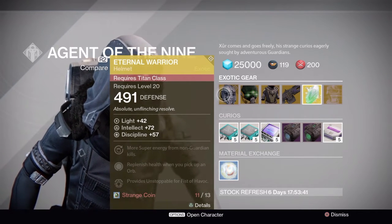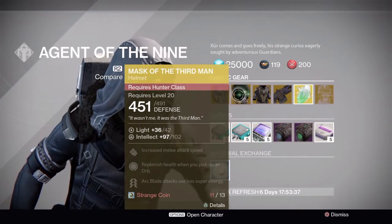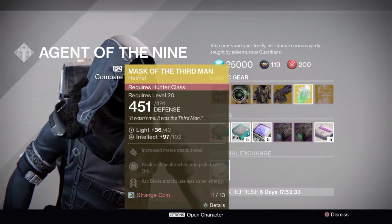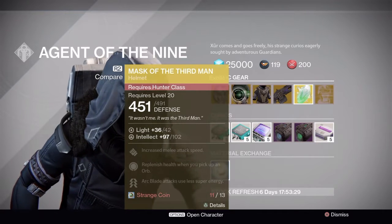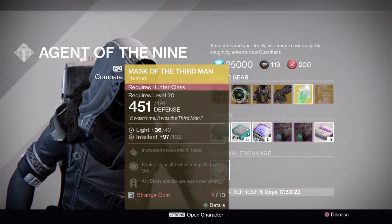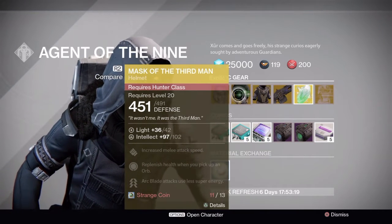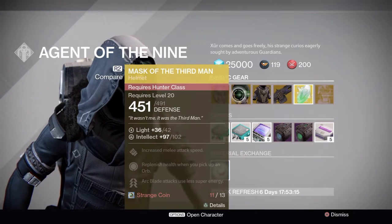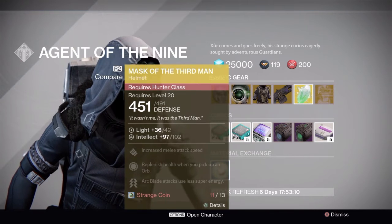If you're into PvP and you like to titan slam, go ahead and pick it up. Hunters have the Mask of the Third Man — this is pretty much the best Blade Dancer helmet in the game. If you haven't picked this up yet, I don't know what you're doing. Pick it up because it's an amazing helmet with increased melee attack speed, replenishes health when you pick up an orb, and Arc Blade attacks use less super energy, which lets you stay in super longer.